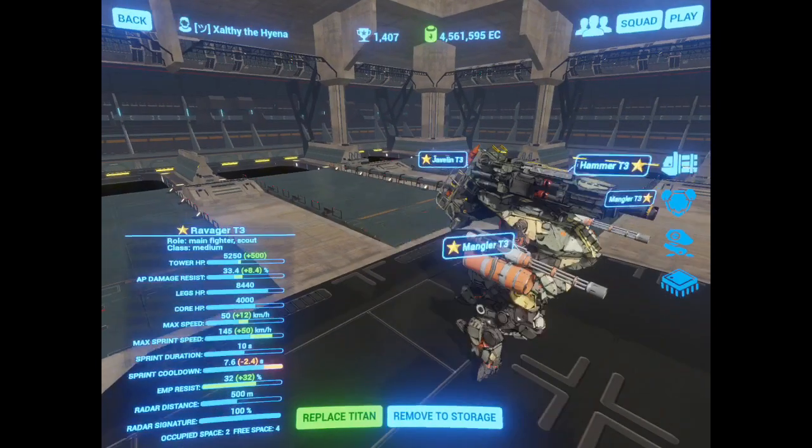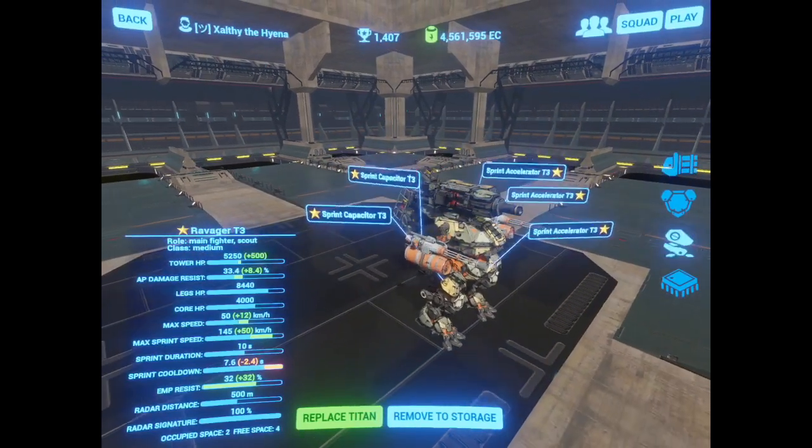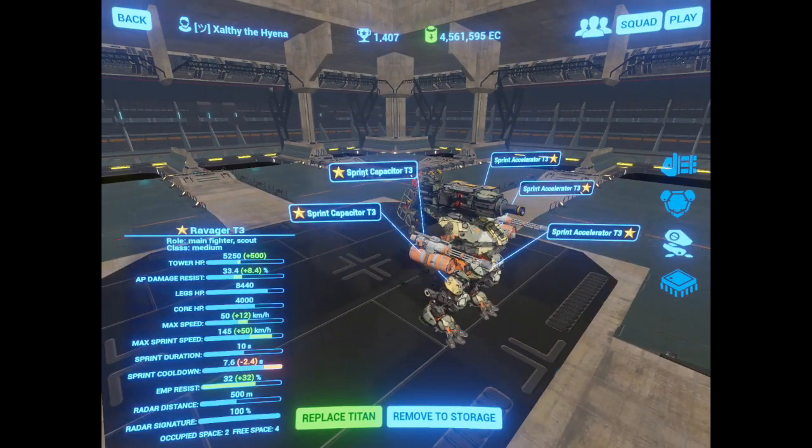It's a hybrid between a fast ravager and a capacitor ravager, with two sprint capacitors and three sprint accelerators. This gives it a max sprint speed of 145 km/h and a cooldown of 7.6 seconds. This is faster than most of the bots out there, except for the pure fast ravager.